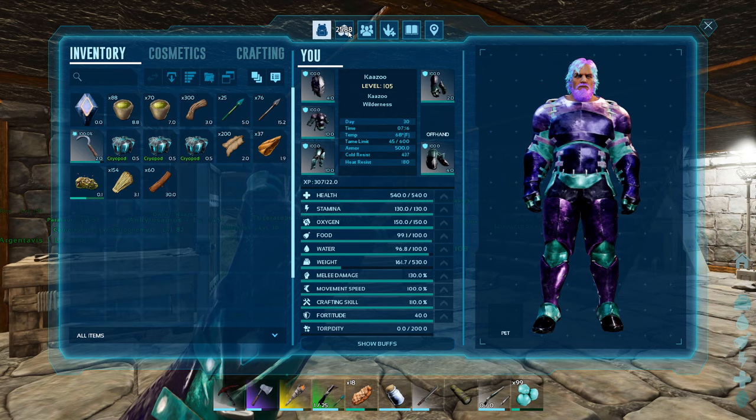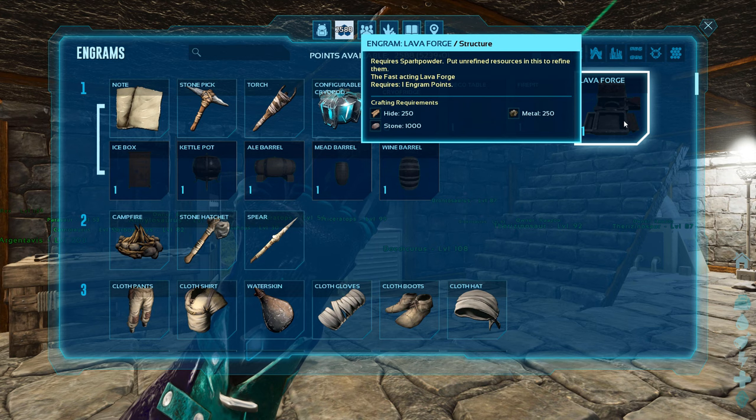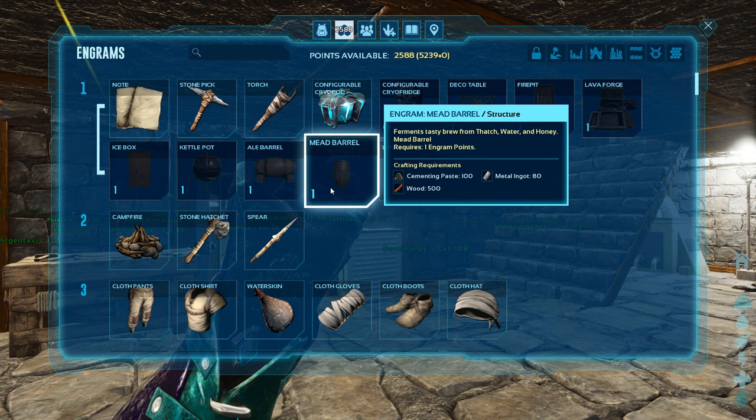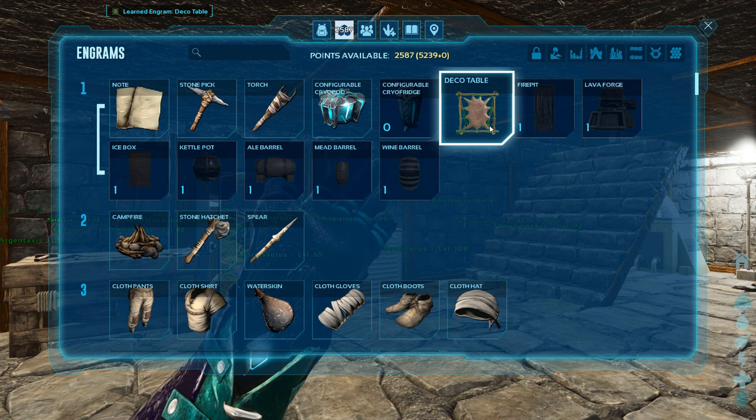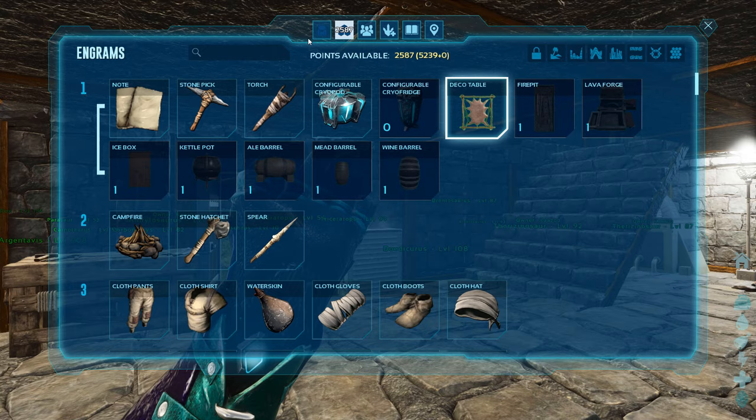Alright, so let's look in my inventory and see what engrams I've got to learn to get this. There they are right there. A deco table, a fire pit, a lava forge, ice box, kettle pot, hill barrel, meat barrel, and a mine barrel. I'm going to guess a deco table. Let's just make that one — I'm not going to make all these other ones. I don't want to waste my engram points.